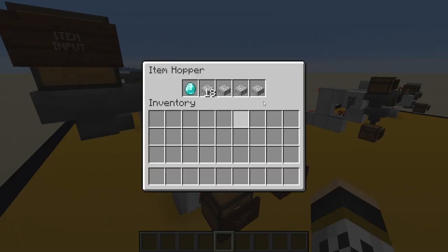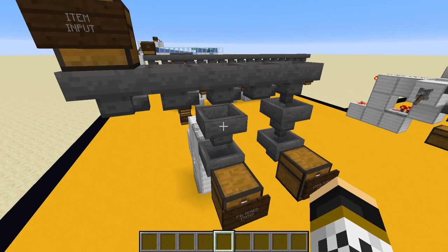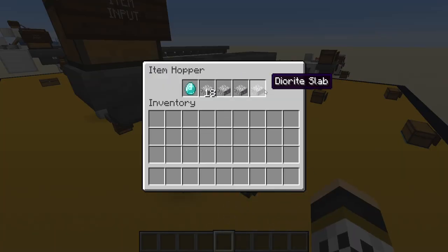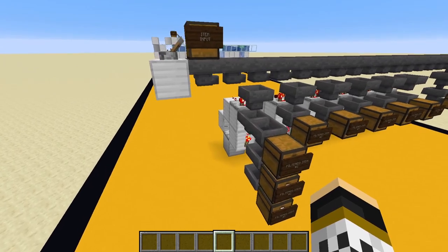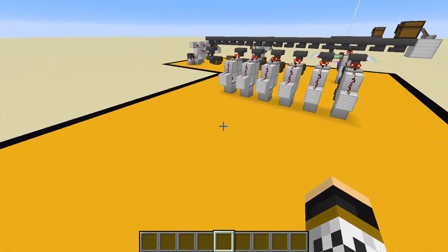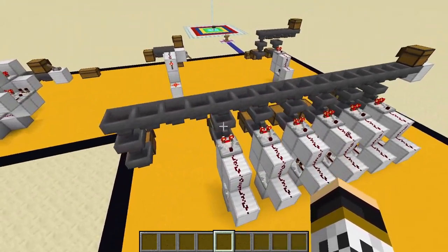The item filter says only diamonds can come through. A diamond comes down along the system, entering the hopper and increasing the power, which turns the redstone torch off and unlocks the hopper, allowing the diamond to pass through into the chest. The only items that can get through are diamonds or the filler blocks - so make sure your filler item, like dirt slabs, isn't something you'll be filtering elsewhere in the system. You can extend this into a long line, bend it around an L-shape or even a square.